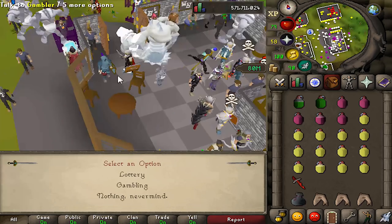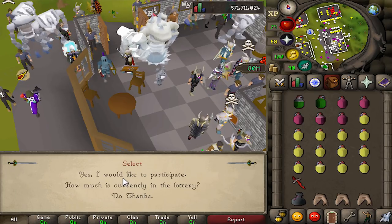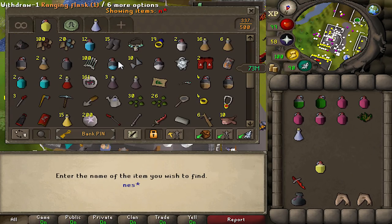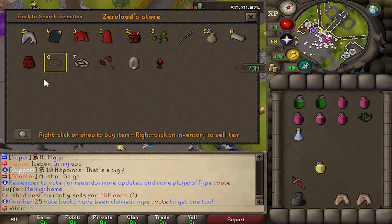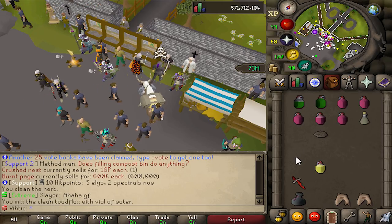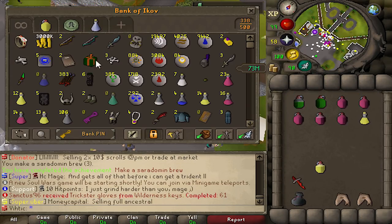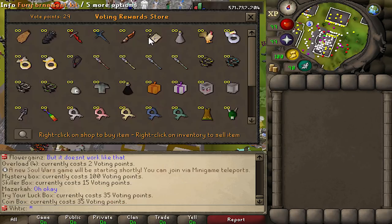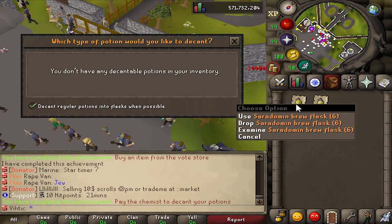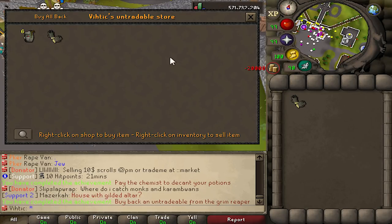Lottery ticket — I haven't bought one yet. Seven mil for a lottery ticket, I'll do it. Got 26 minutes on it — I'll take it. And I'm such a dumbass, I didn't keep any of the bird nests I got. Someone's selling crushed nests for one GP — I'll grab those. Bada bing bada boom, got the bird nest achievement. Also never used the banker at the ZMI altar — done. Buy an item from the vote store — might as well. There we go, flying through these. And buy back an item from the Grim Reaper — we have something in there, perfect. Very 15-hour bones sorted.